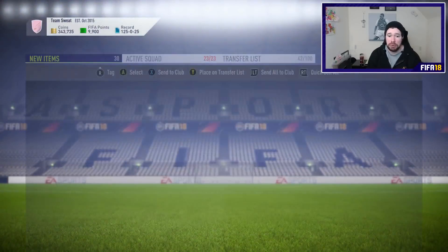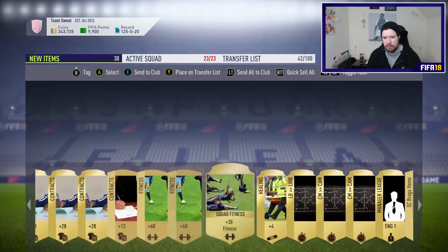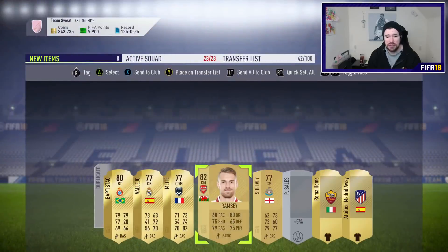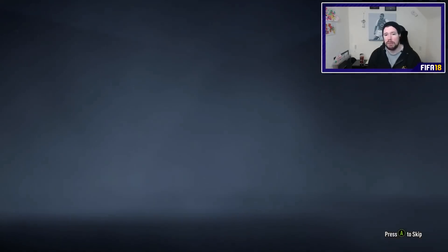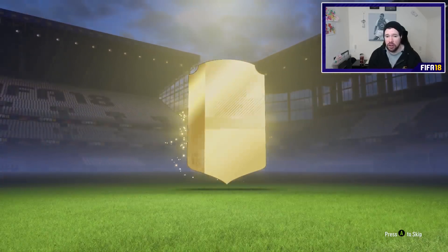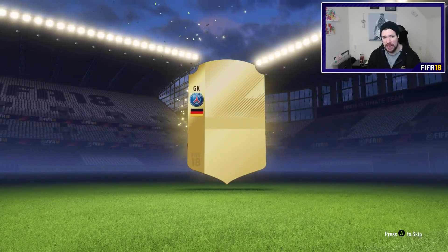Potentially they could do a Prime Icon pack, and whatever the middle icons are called - they could potentially get us a pack for that too, which would be pretty sick. Let's send Rambo up to the trade pile. Two packs remaining of these mega packs, and then we shall be back at 6 p.m. for at the very least the icon packs, and hopefully a little bit better, hopefully some more promos for us to get into.